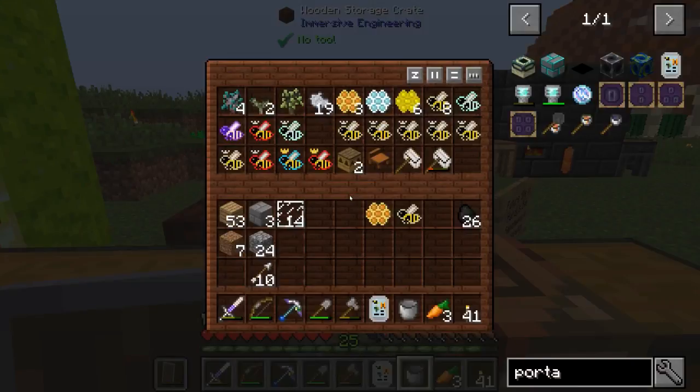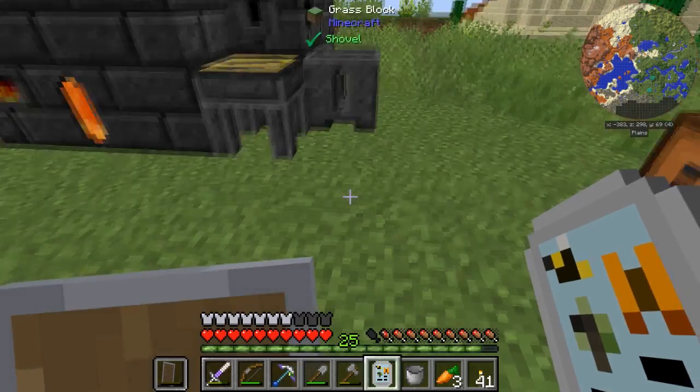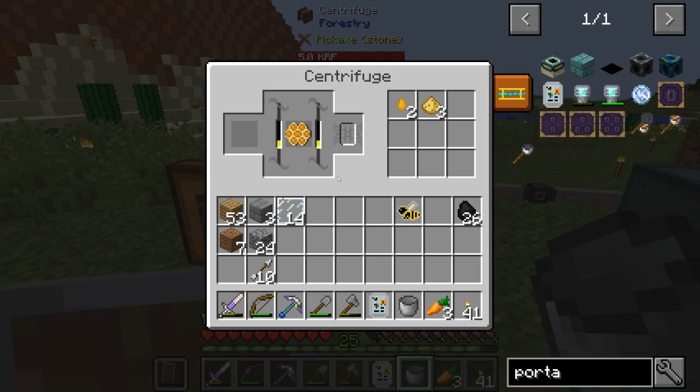Maybe we can get some honeydew out too. Let's examine the bees — oh, is that bee still in there? We get more beeswax. Let me run them through again. Now we have to use the analyzer on them: short lifespan, slowest speed, needs to have a cactus near it, fertility of two. Those are probably just drones since they don't have a crown above them. Average territory, effect none.